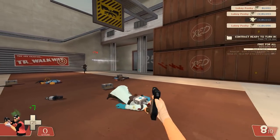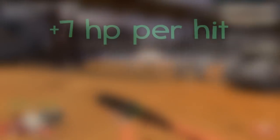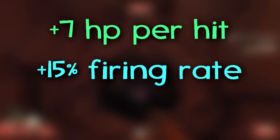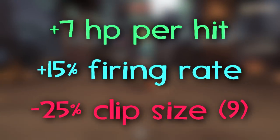The stats themselves are old news since Valve made no changes to what they proposed a few months ago, but just to refresh you, here they are: up to plus 7 HP per hit from the previous plus 5, plus 15% firing speed from the prior minus 25% penalty, and minus 25% clip size meaning 9 shots per clip.